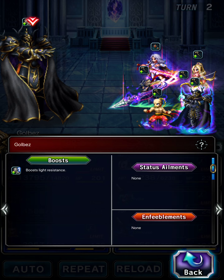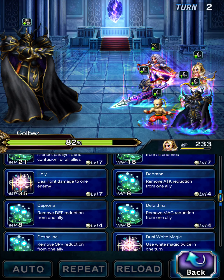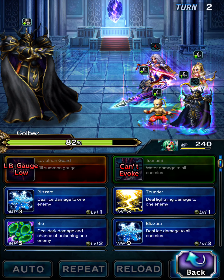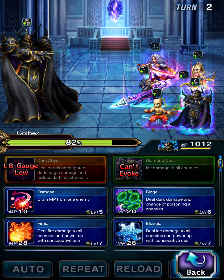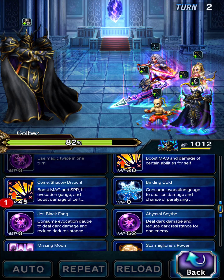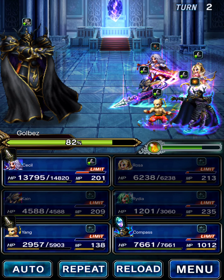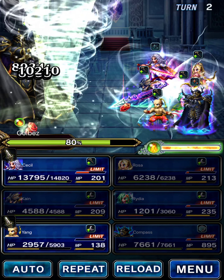Golbez's current resistance is to Light Magics, which is fine because I don't plan on using Light Magic abilities. I'm just going to have to work them down. I can always use Leviathan's power to heal if I need to. There's our limit break gauge.